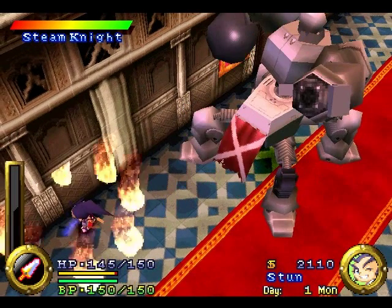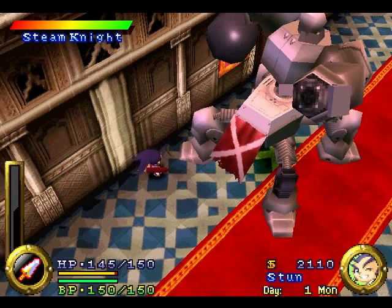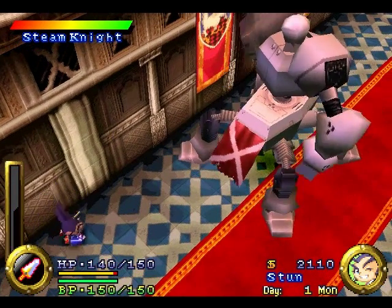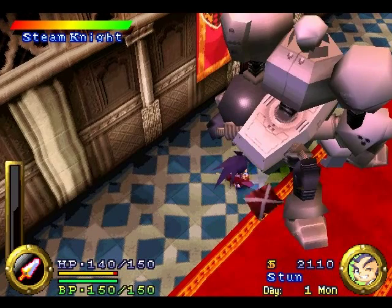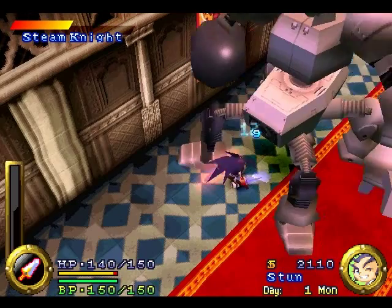Unfortunately, this game can get quite Castlevania on you and drop a chandelier on your head. Because if you hit the steam, that's what will happen. Just wait for the ball to drop and the steam to clear, then you can go for the leg. It does take off the clock. And then you go for the weak spot, which is this giant green crystal on his crotch.